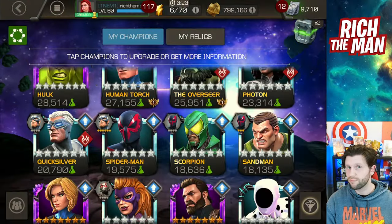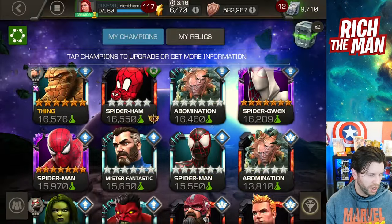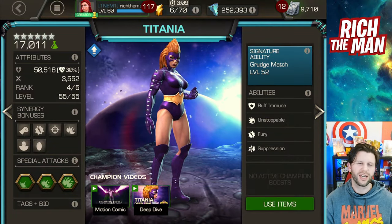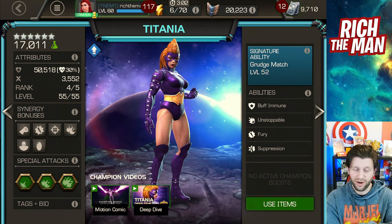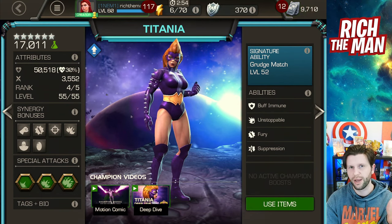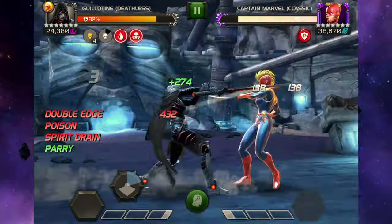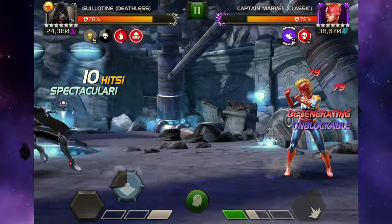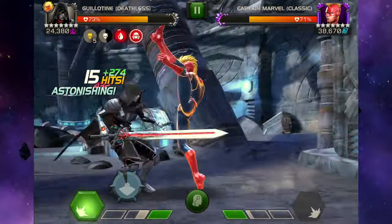For the Loki path specifically, Spider-Man 2099 is a great option because he has no buffs. Spot is a great champion — no buffs. Red Guardian, Titania, and Kintrid are all in the same situation — they have no buffs. That matters here because if you trigger a buff, you get a dexterity, and you feed the enemy regeneration. It's a pretty doable path — I did it with Human Torch — but these are solid options.